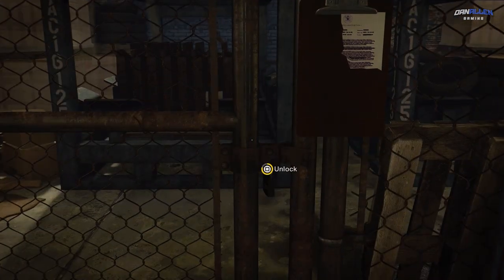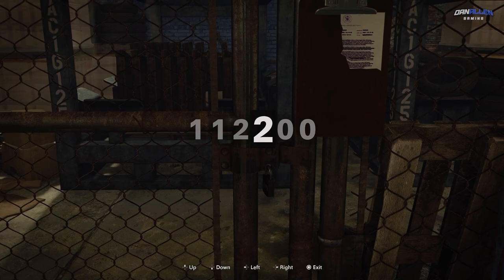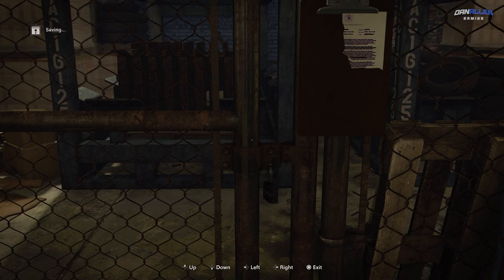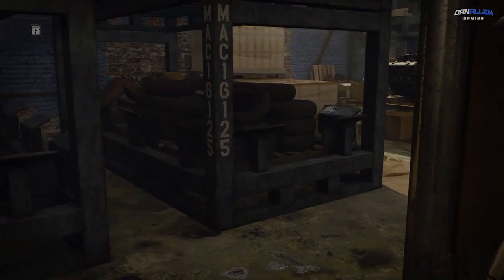When you do unlock this place, you're going to get access to a couple of things. First off, you're going to get access to a terminal where it's sort of like Zork, if you know what that is, and you can fiddle around, say hello, do a few things there.